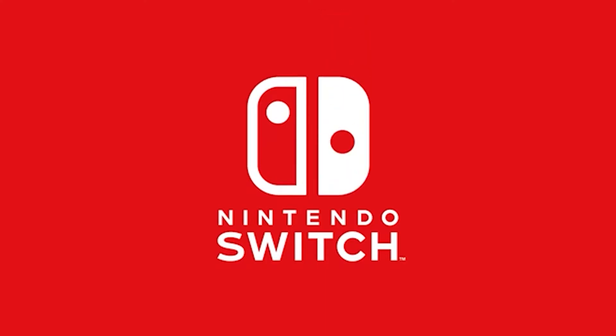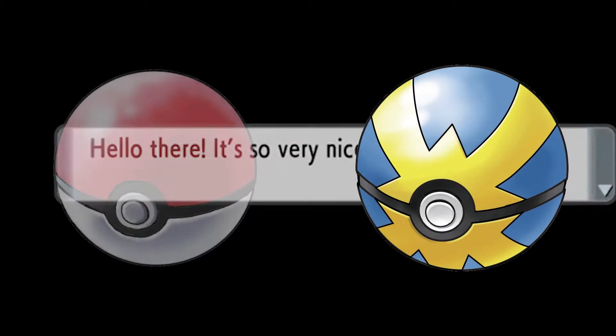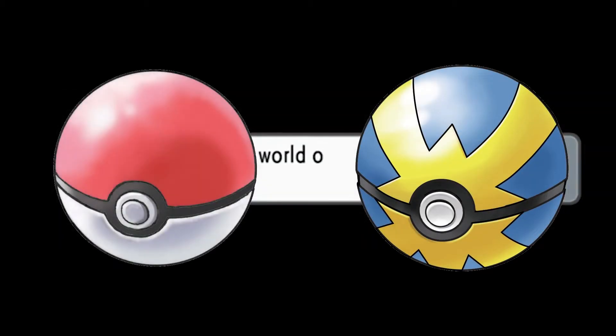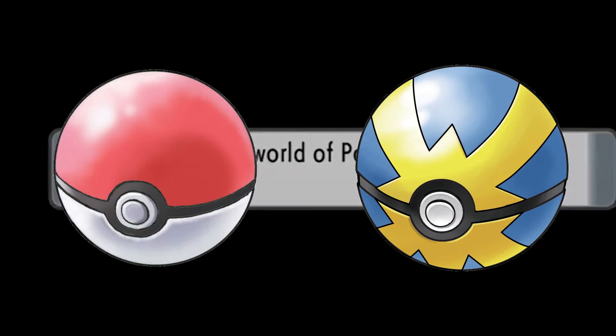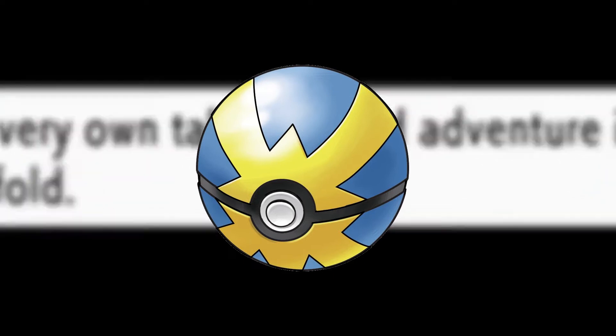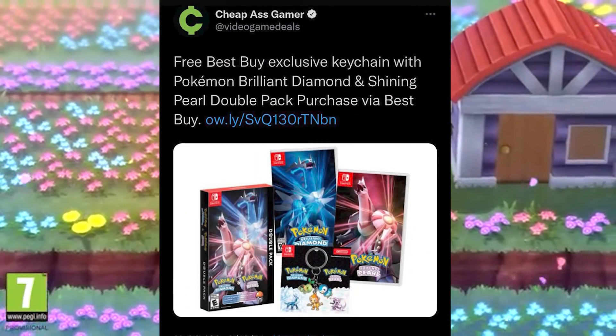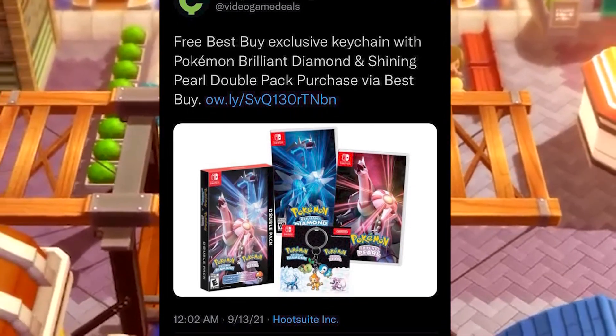First up, you gotta pre-order the game. When you pre-order BDSP, you will enjoy bonuses. For the digital version, you will get 12 Quick Balls and 200 Poke Balls. If you pre-order the physical version, you will just get the 12 Quick Balls. From Best Buy, you get a free keychain with the double pack.